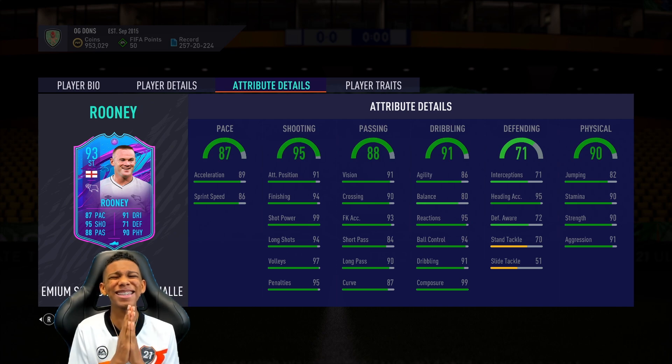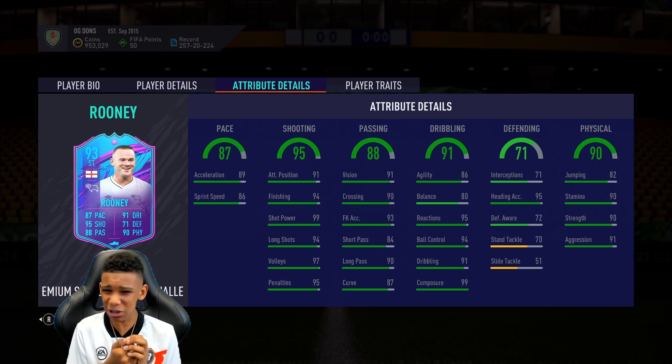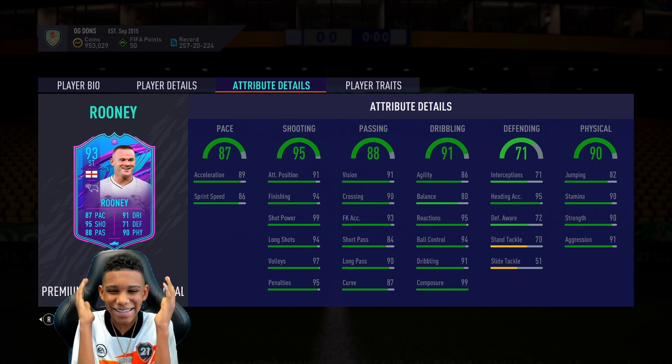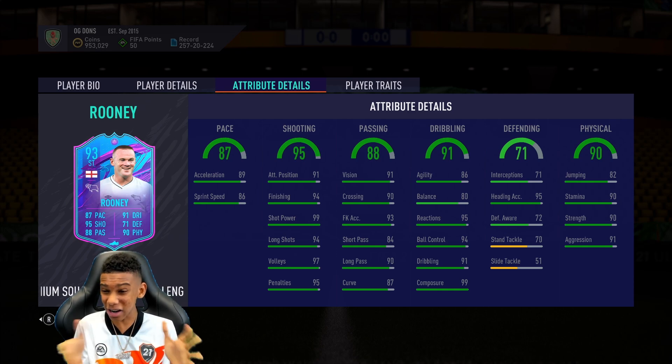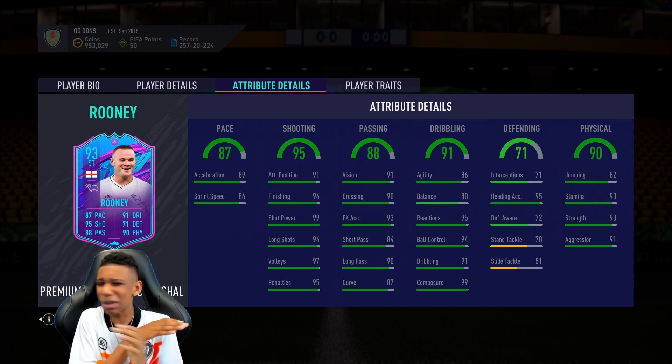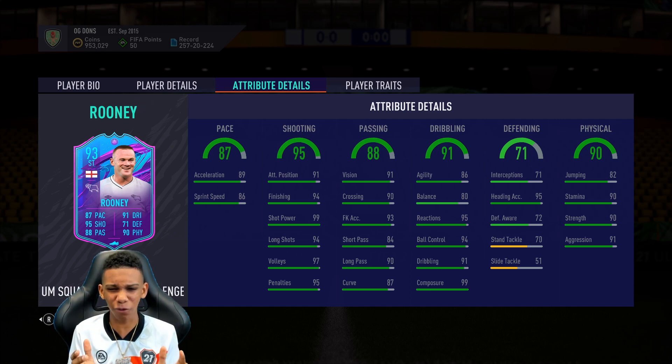The stats are insane - 87 pace, 95 shooting, 88 passing, 91 dribbling, 71 defending, and 90 physical. It's a beautiful card, and it scored plenty of goals for me. The aggression on the card is amazing as well - you can do some mad tackles, and it's got some nice long shots with 94 long shots.